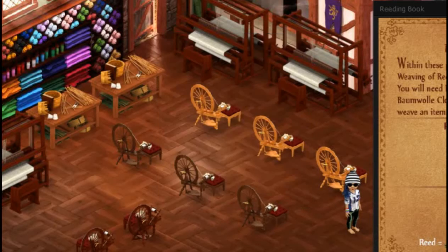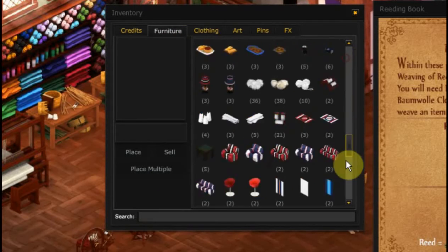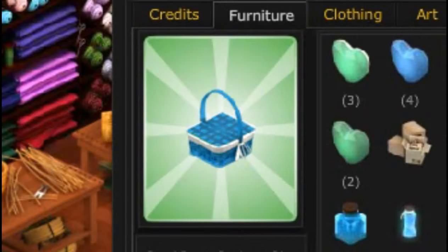All right! Let's put it out. So let's go back — this is what it looks like in the inventory. Wow, that is so pretty, I love that!